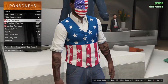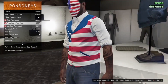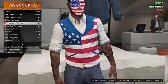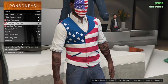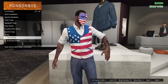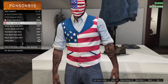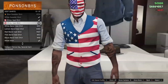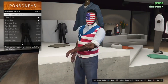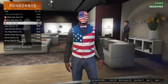Now we're moving on to vests. You've got the Stars and Flag Vest for $2,000, the American Flag Vest for $2,000, and the Vertical Flag Vest for $2,000. Then there are vest t-shirts — the stripy one and the white one, each around $3,000. Go ahead and purchase all of them; I believe you can keep these in the game as well.